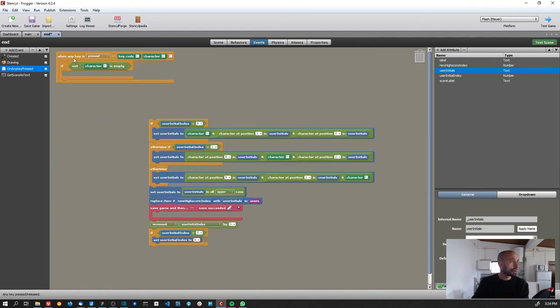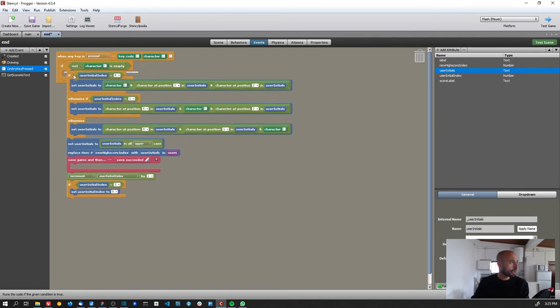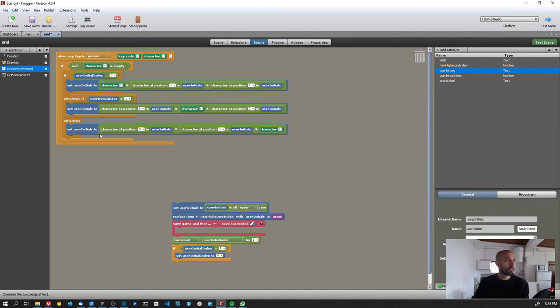The key event gives me both the key code and the character. The character is the text value of the key pressed; the key code detects special keys like space bar or enter. I only want actual characters, so first I check if character is not empty, meaning the player pressed a character and not a special key. Then I use 'user initial index' — starting at zero — to track which of the three letters I'm updating.